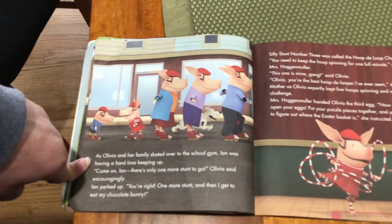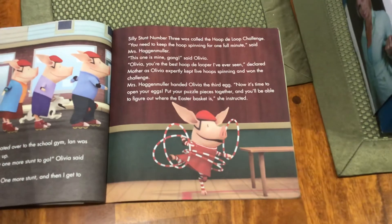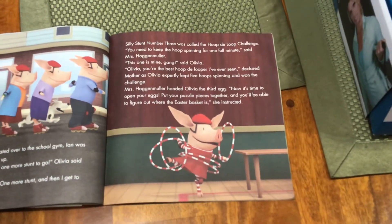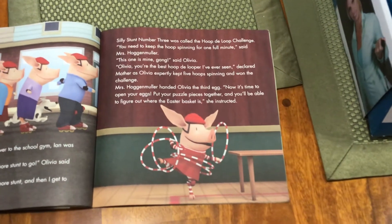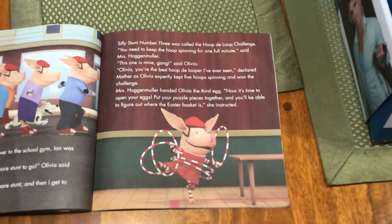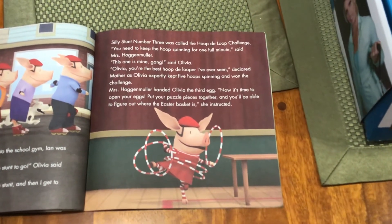Silly stunt number three was called the Hoop-de-Hoop Challenge. "You need to keep the hoops spinning for one full minute," said Mrs. Hagenmuller. "This is mine, gang," said Olivia. "Olivia, you're the best hoop-de-looper I've ever seen," declared Mother, as Olivia expertly kept five hoops spinning and won the challenge. Mrs. Hagenmuller handed Olivia the third egg.